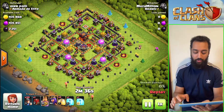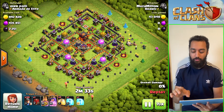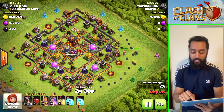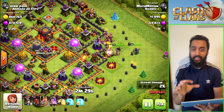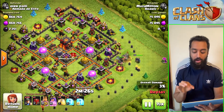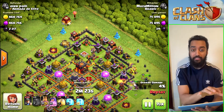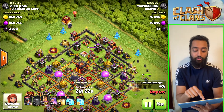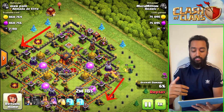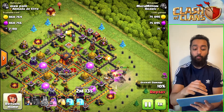We know we can three-star this base. I'll put it on half speed so I can explain. You always attack on two sides — drop the king and then the queen right behind it. The king does most of the damage and the queen effectively tanks for herself on the right side. Then drop the siege barracks on the opposite side to clean the trash on the other side. We're trying to create a funnel so that once the trash buildings on the sides are removed, the miners will be deployed.